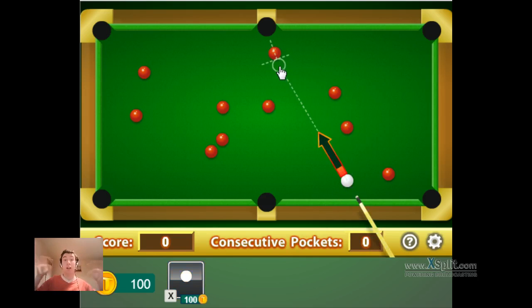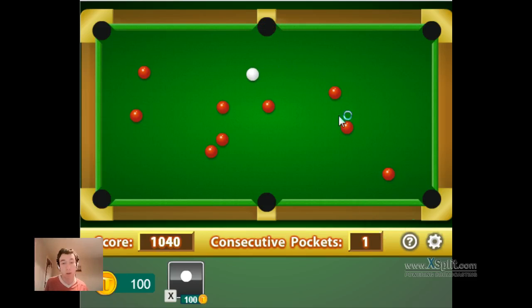If I just leave my hands off the keyboard right here, the power meter goes up, down, up, down. You can adjust the power and things like that. And then if I click — boom — there we are. Nice and simple.